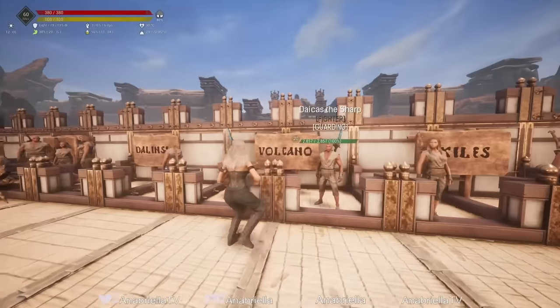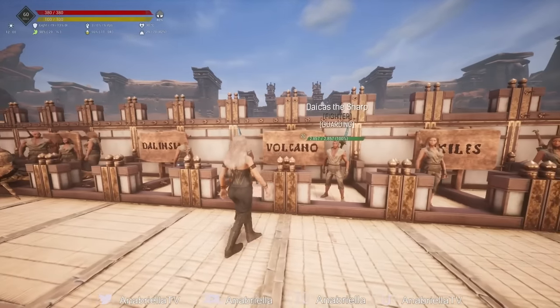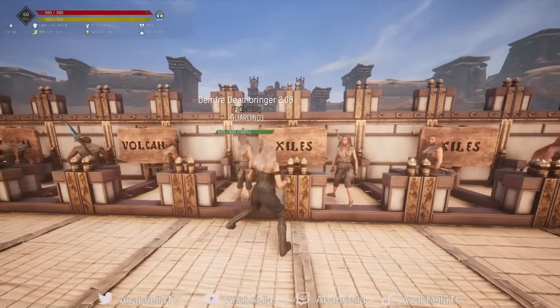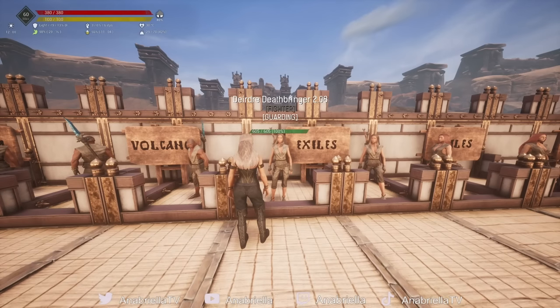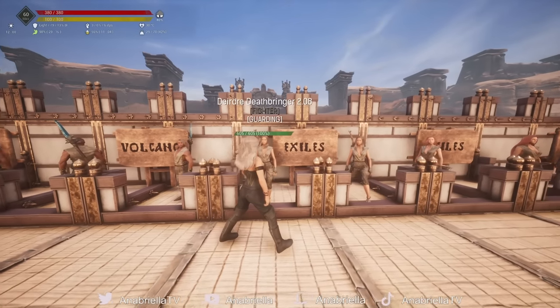I spawned in a bunch of different thralls and laid them all out, and I was surprised by some of the results. After the volcano thrall, the next in line with the best damage modifier was Deirdre Deathbringer or Frigga False Hope, who are identical thralls. A good place to find those is Sinner's Refuge in New River — a fantastic place to get crafting thralls. You get brimstone in there, named Mitra Priests, named Alchemists quite easily. She comes out of the box with 2.8 as a damage modifier, which is pretty cool.